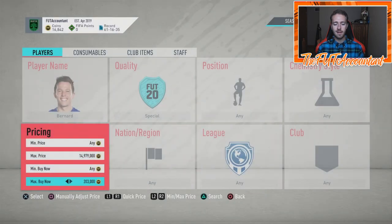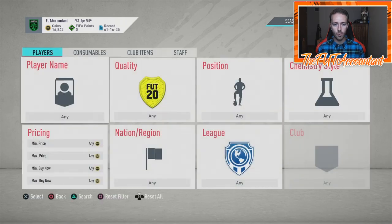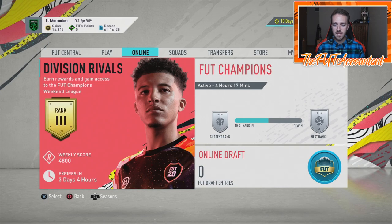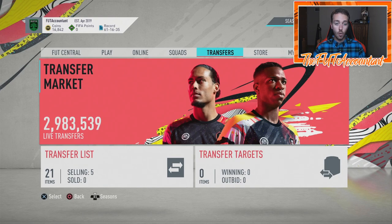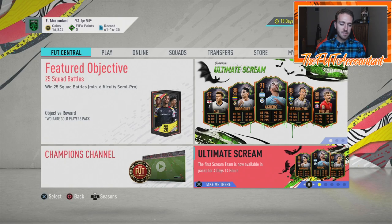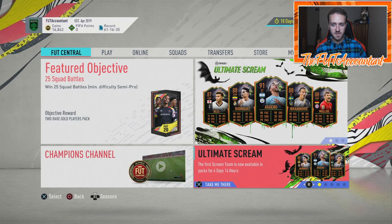My opinion is wait until they're about to go out of packs. Thursday during weekend league awards could be a great time to pick up these cards, especially a guy like Bernard who's going to get packed a lot with all the high-level packs from weekend league rewards and division rivals rewards on Thursdays. You're probably going to see a decent amount of supply on the market Thursday before they go out of packs Friday. I don't think the first set will be included with the next set — both teams will be in packs for one week each.